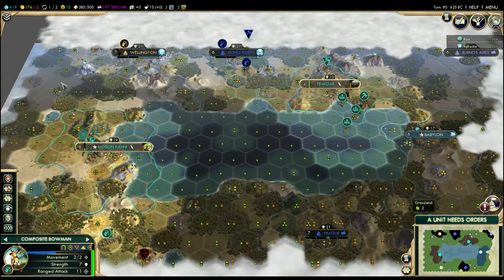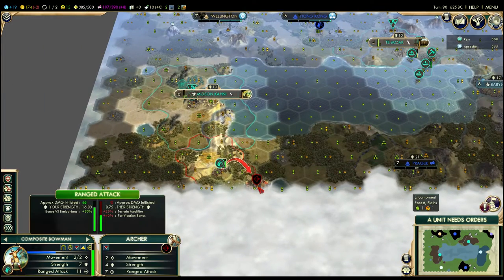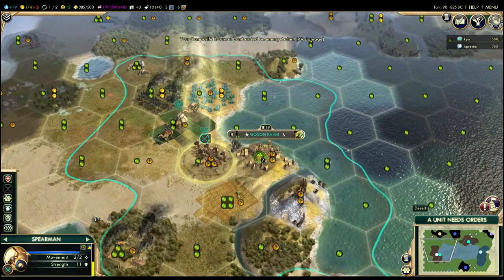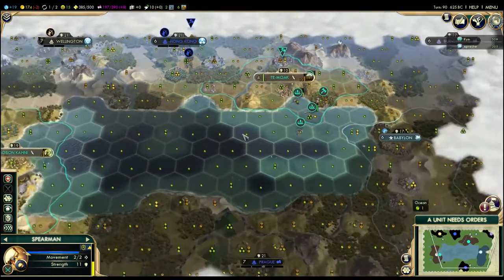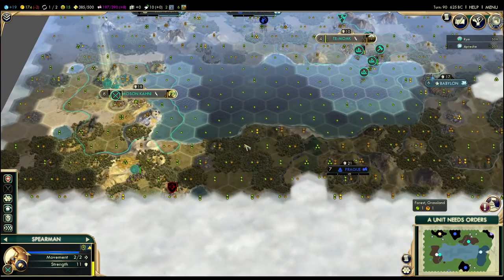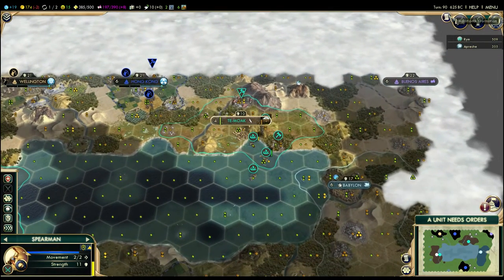Bear in mind, this is without the resources I lost or the resources I can get by building another city. So now I've just got to repair all this, build the hell out of this city, build the hell out of this city, and actually now might be the time to build a settler and stick it over here somewhere. That will basically ensure my victory in this game, I think.